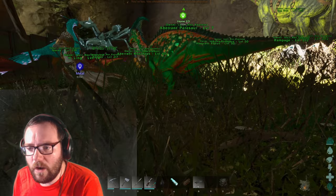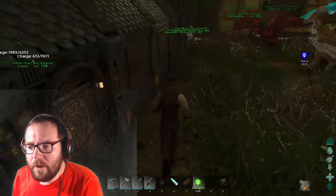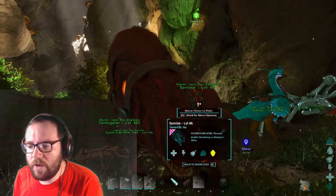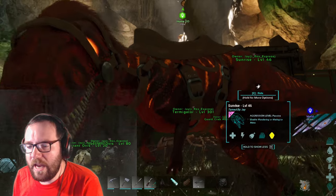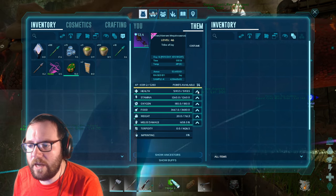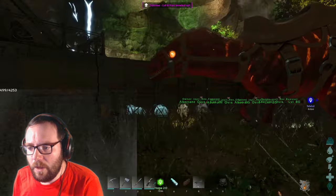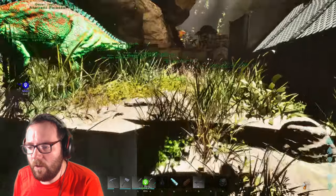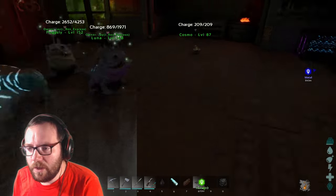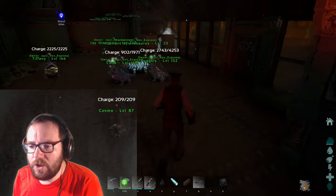Let me check the map — we're not too far. After the cave, I'd like to get a stronger Megalosaurus. We'll go down to the bioluminescence zone for that. Sunrise is cool and all, but you were only like a level 15 when I tamed you. I'd really like to try and get a higher level Megalosaurus.